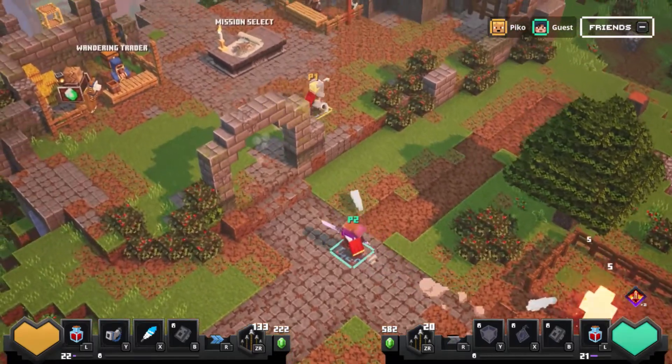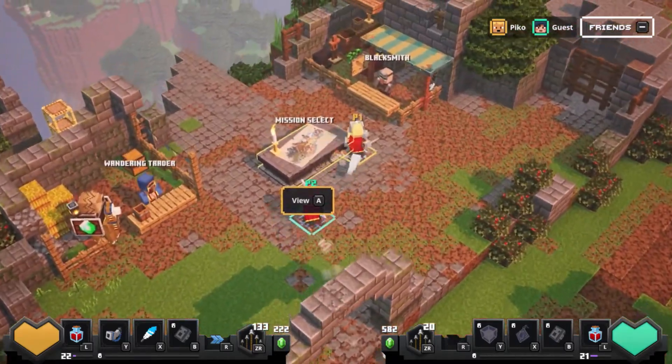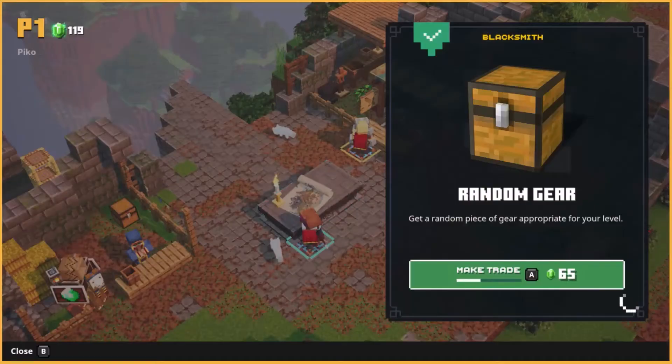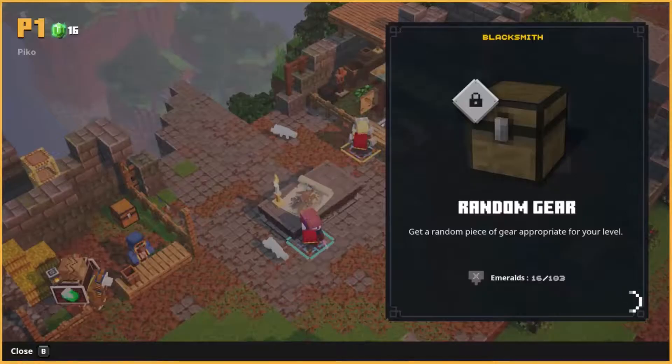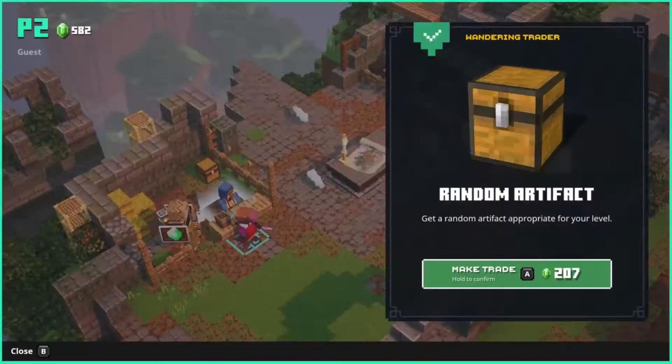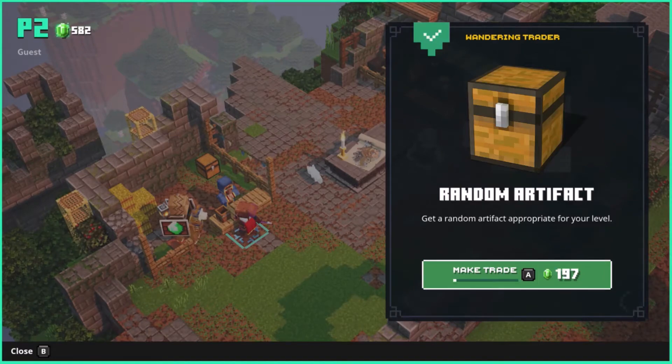Let's go into another mission. First I'd like some weapons — this guy's a scam. I'd like some artifacts.